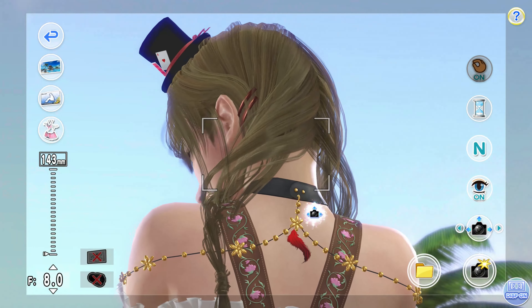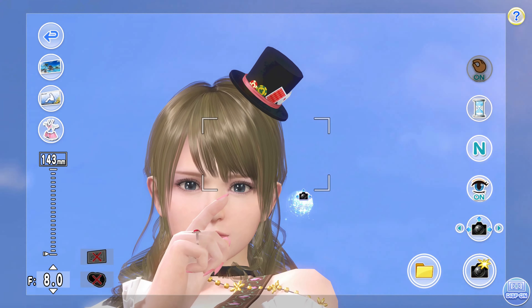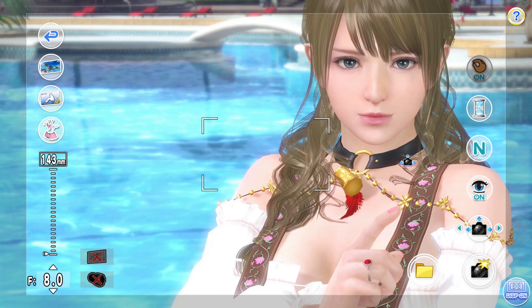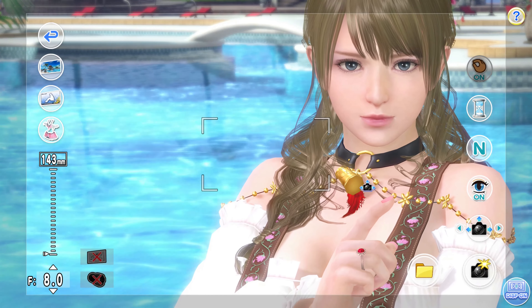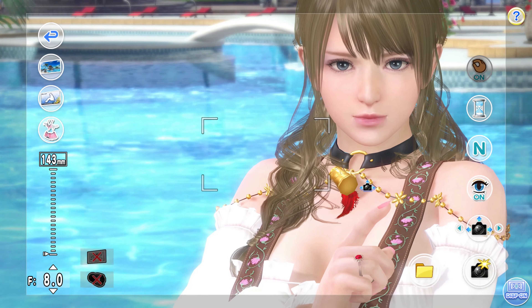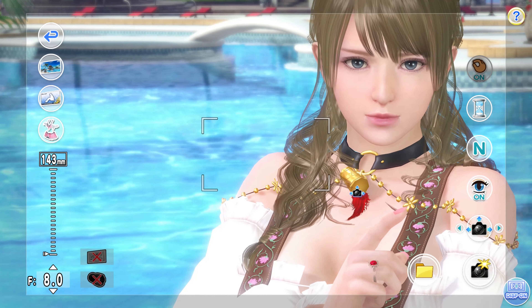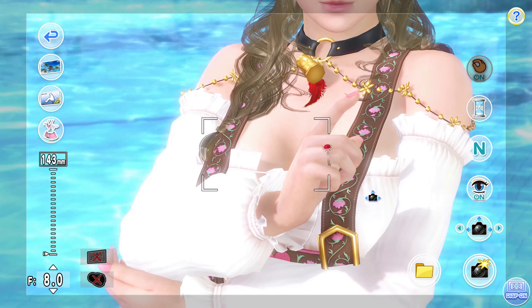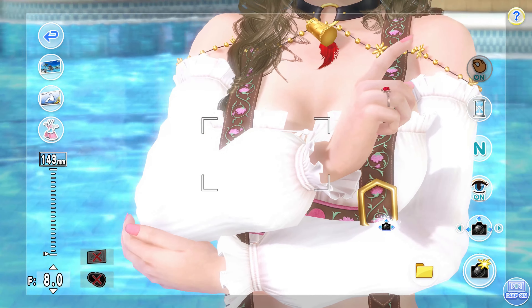And that is the suit itself. As you can see, it's accompanied by a choker-like piece here with a little ring and a bell — or something like that — hanging off of it. Then you have a little strap going around the side, with buckles covered by the strap as well.